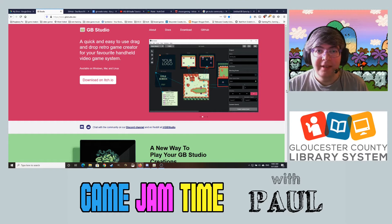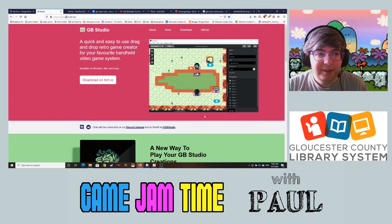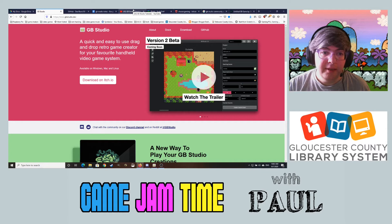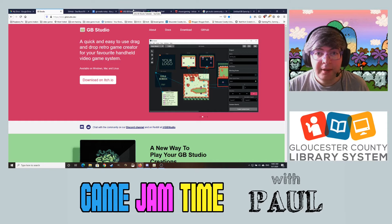Hi everybody, welcome back to another Game Jam Time. I'm Paul, the Dean Librarian at Gloucester County Library, and today I have another really interesting niche kind of game engine for you. It's called GB Studio, and you can find it at GBStudio.dev. This is a really interesting game engine because it's basically drag-and-drop simplicity, but at the end of the day you'll have a working Game Boy game that can run not only in a Game Boy emulator, but you could actually, if you had the hardware to do it, play it on a real Game Boy machine.